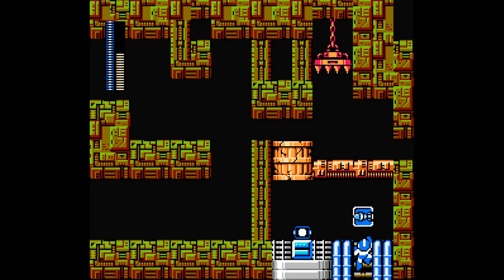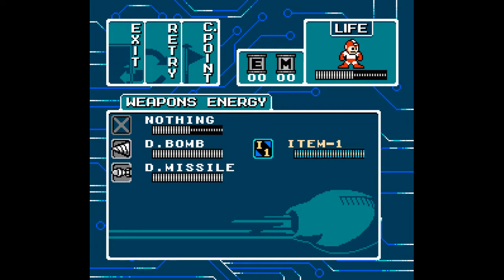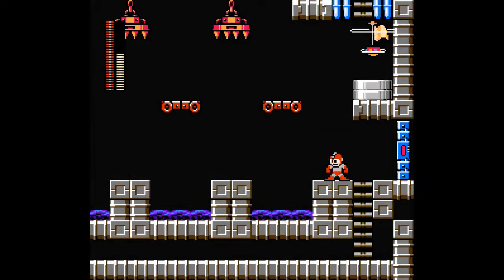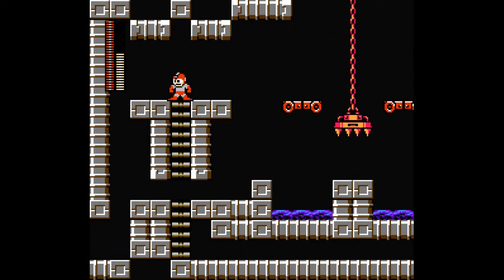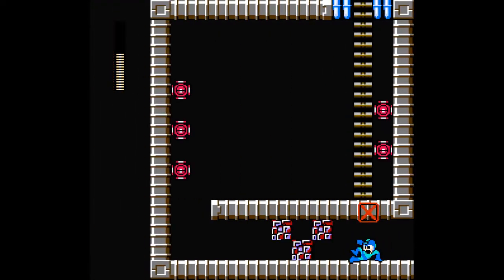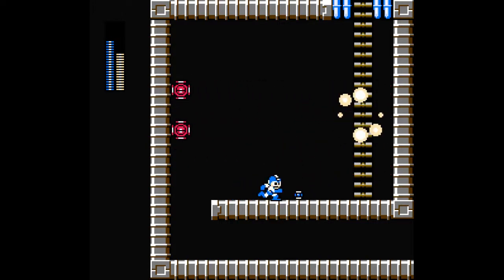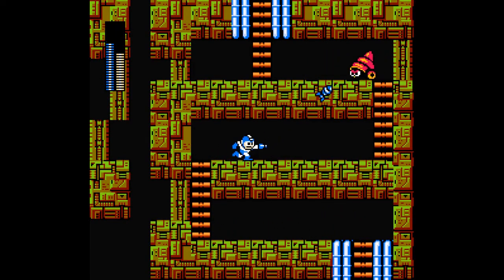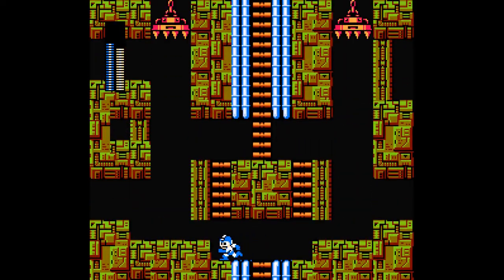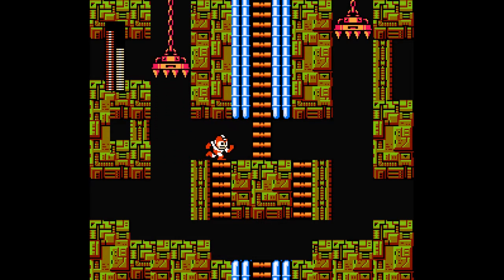Now we're filled up here, and we also have a checkpoint. We're pretty good to go. Item 1 — where can we use it? Let's be smart about this. We haven't been to the left, I don't think. And now we could probably get up there — it would be tricky, but we can do that.